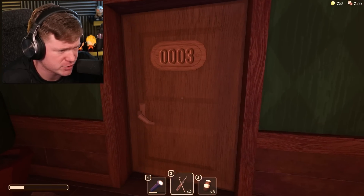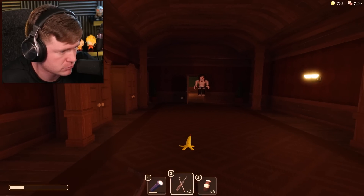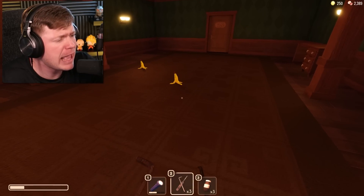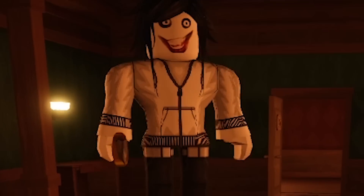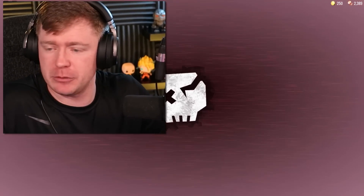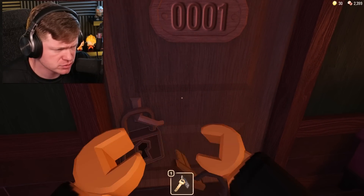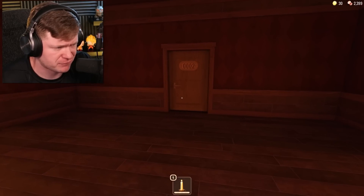Jeff the Killer is still right behind me. This is one of the new monsters in the game — I'm sure a lot of you guys know who that is. He's bouncing towards me saying 'go to sleep.' Jeff, get away from me! You can see all these bananas — watch what happens, maybe Jeff runs into one of them. I've actually never gotten Jeff the Killer that early, but I guess there's a first time for everything.